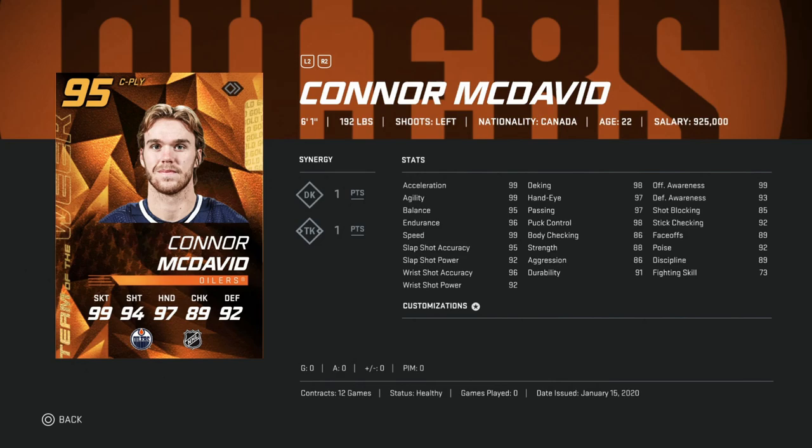The only reason I would sell this card for a better Connor McDavid in the future would be if you wanted to put him at center, because his faceoff is at 89 — there is room for improvement there. But if you pack this Connor McDavid and don't want to blow a ton of coins on the 97 or the 99s that'll come out, this one is absolutely fine, as the upgrades from future cards just aren't all that much.